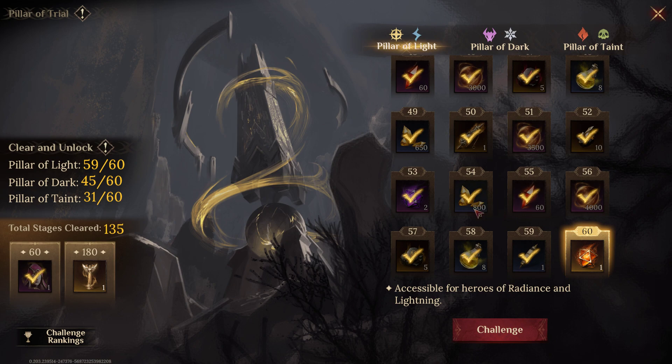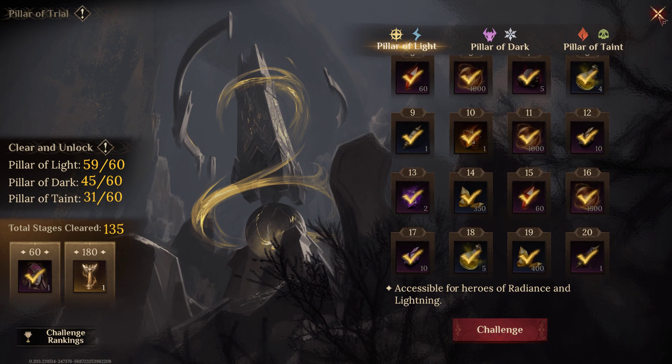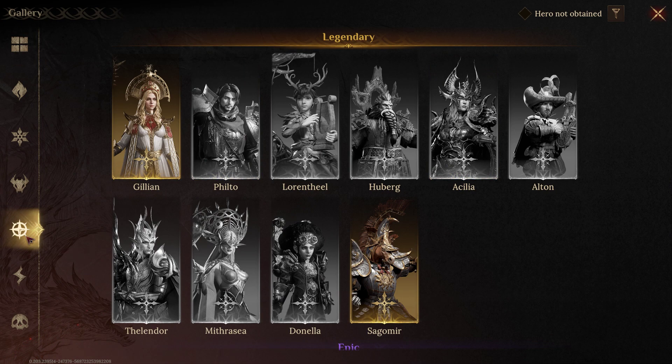I'll point out the MVP champions for pushing these stages, and some of them will also help you in Fey Wilds. I have two different strategies. One is building a tanky team with a reviver for survivability. The other is for whenever I'm facing teams with revivers — I build for maximum damage with just a little heal and push through, destroying the other team as fast as possible.